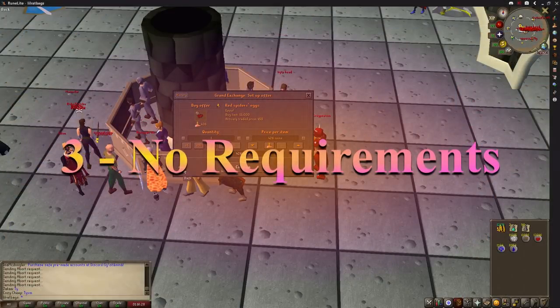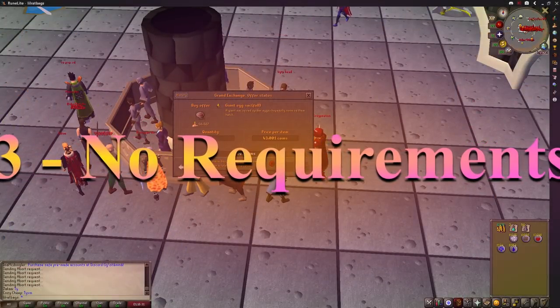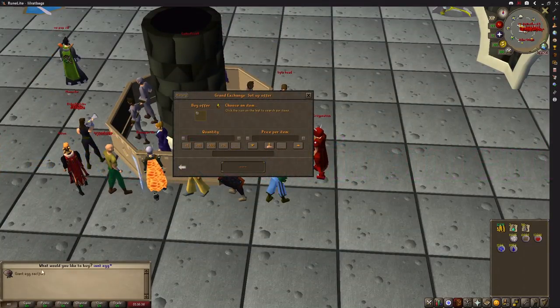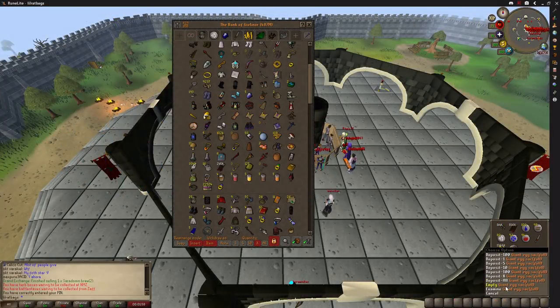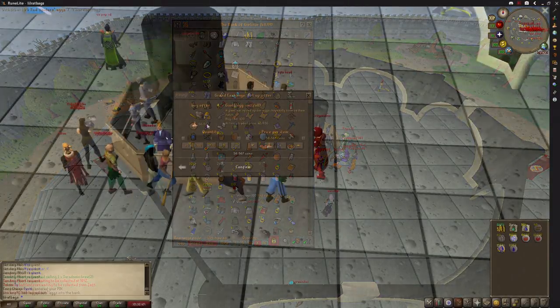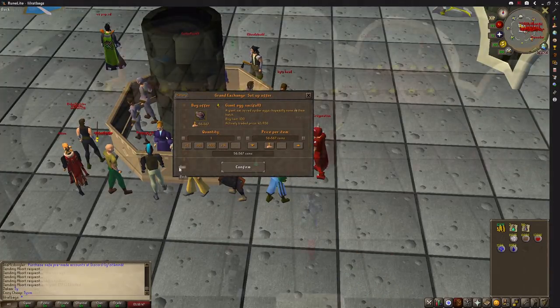Next up is a fairly simple one with no requirements at all — simply buying giant egg sacs, which contain 100 red spider eggs, opening them, and selling the eggs on the GE. I recommend opening them via the bank: if you right-click the item and select 'empty giant sacs' with your bank open, all the eggs go straight into your bank rather than unstacked in your inventory. As long as 100 red spider eggs trade for more than one giant egg sac, this will make you a profit.